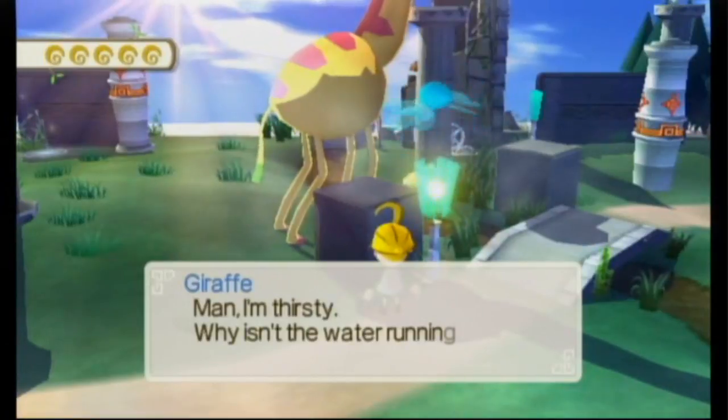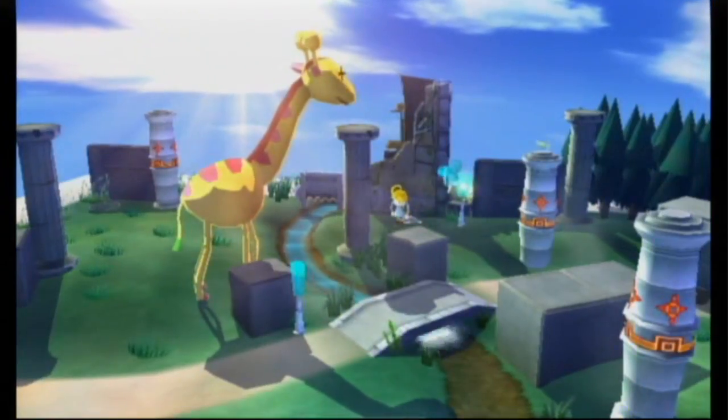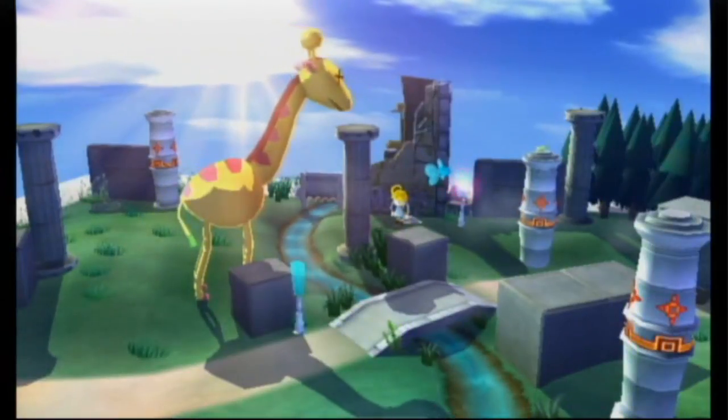Sometimes you'll need the help of characters around the chapter world. For example, in this world you need to get the giraffe some water so he can help you by moving his shadow around the world so you can get to the end portal.